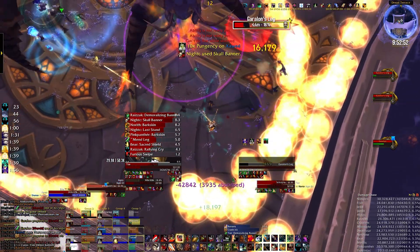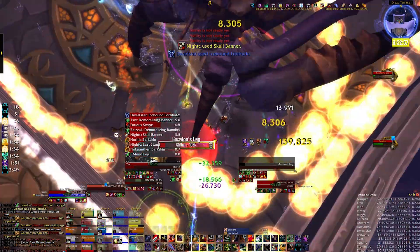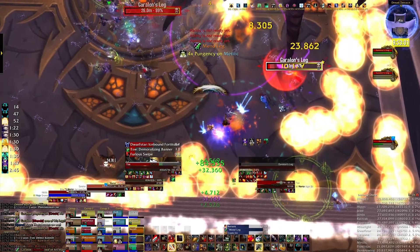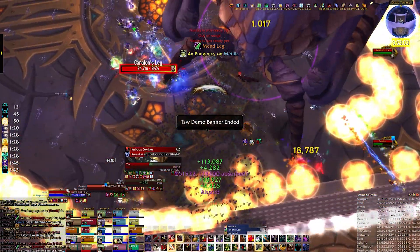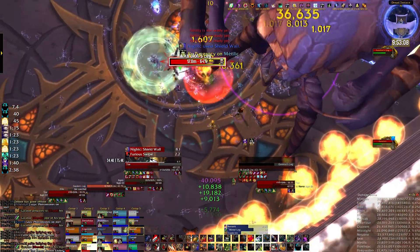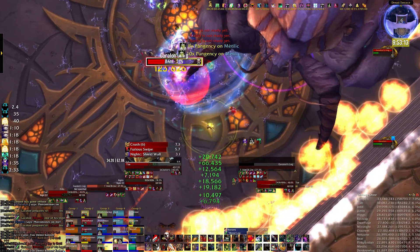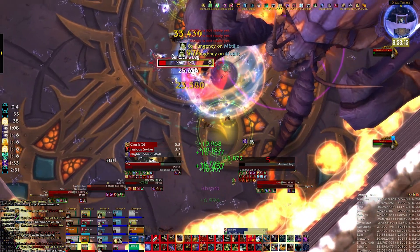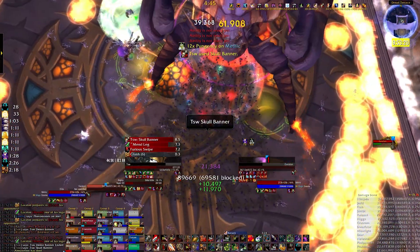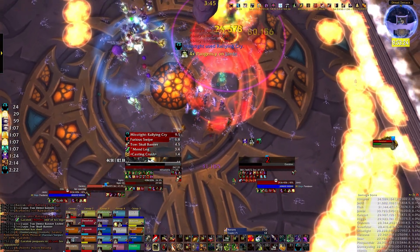Whenever one of Garalon's legs are up, you need to be damaging it and not the boss, because you do extra damage to the leg. So you want to be focusing on any leg which is currently active — not the ones behind him, because you've got to be soaking the AoE. Focus down the leg. You want to be Shield Slamming, Revenging, spamming Cleave, and then when you've got a free global that won't proc Sword and Board, go for your Thunderclap.